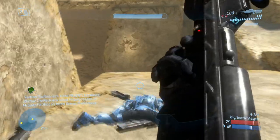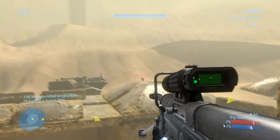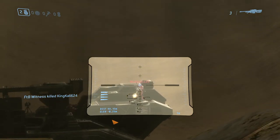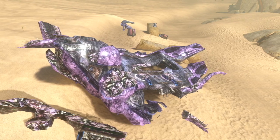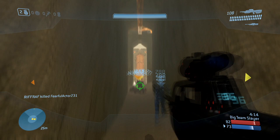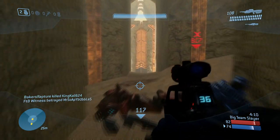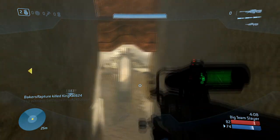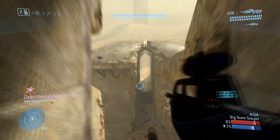The UNSC Aegis Fate quickly engaged this small brute force. In the skirmish that followed, the brutes were driven out of the site. During this short engagement, the brutes would lose a single phantom before falling back into the desert. They left in a hurry, realizing how outmatched they were, and ended up leaving most of their military hardware behind — including two choppers, a banshee, along with several firearms and barricades.